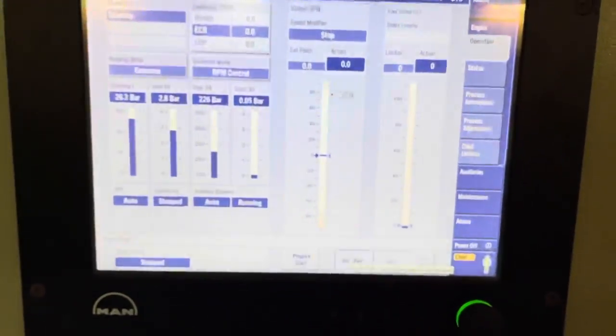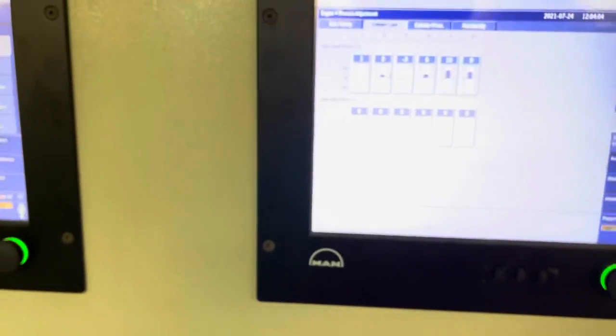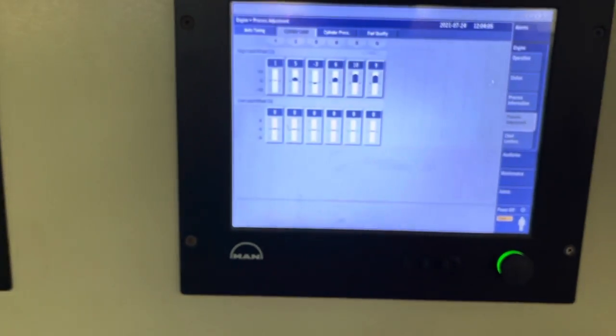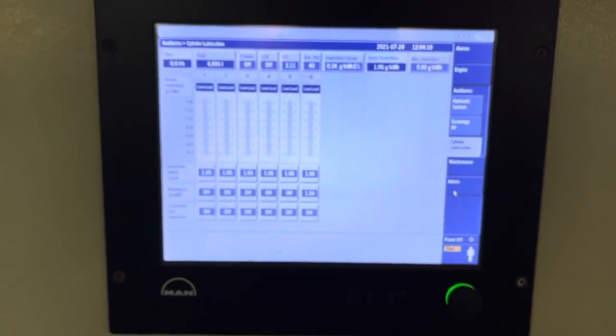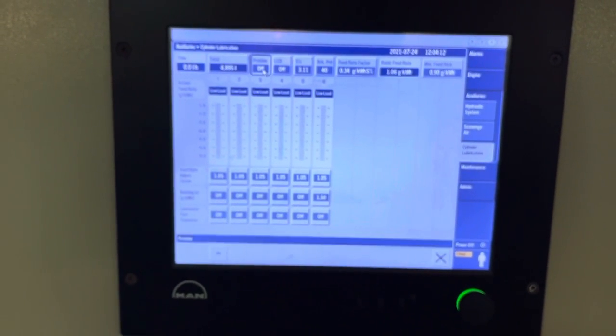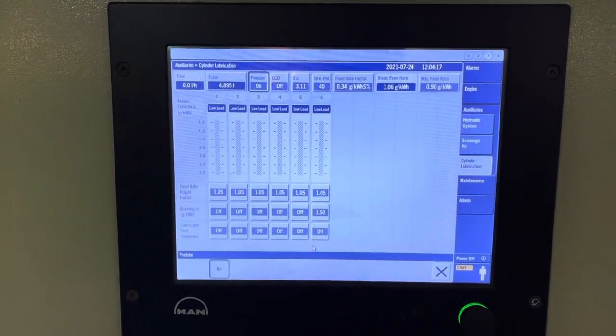Once you have pressed slow turn, that means you have given the command so that the main engine will turn on air. Once this is given, the second thing you need to do is click on auxiliaries and click on pre-lube — you give pre-lube one time just for cylinder lubrication, that's it.